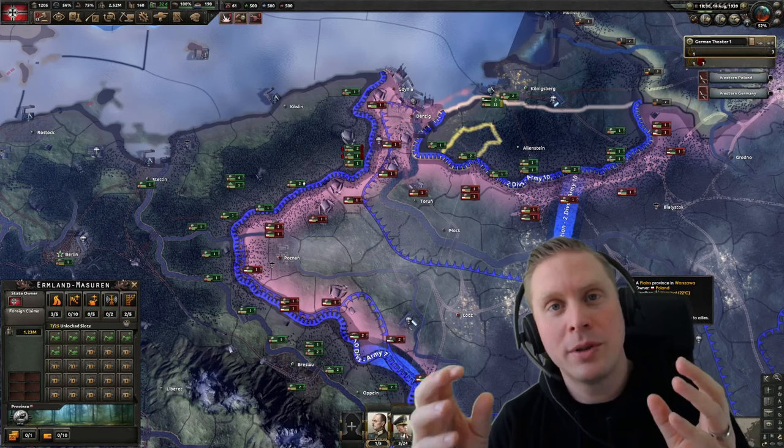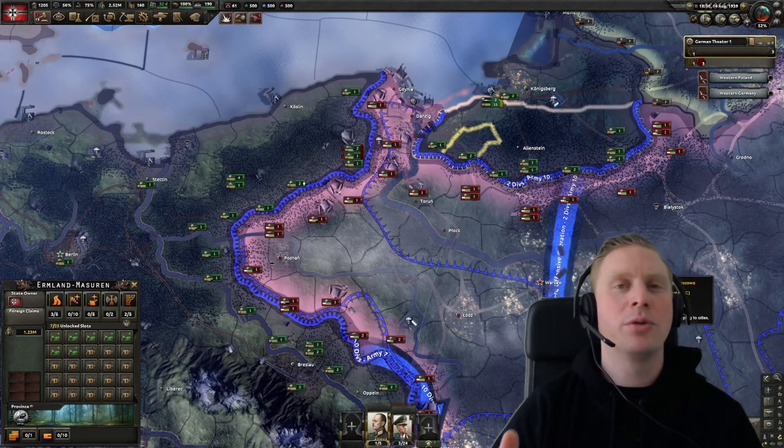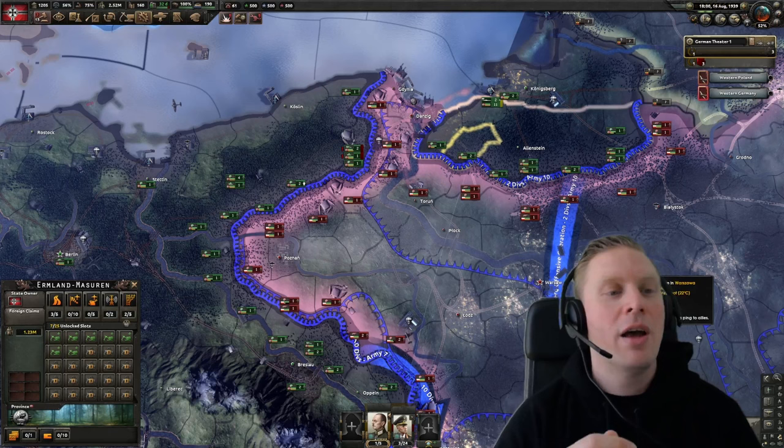Starting with max speed — the base speed in your template — that speed equals the slowest unit in your template. So you can't combine quick tanks with infantry because the infantry will drag the tanks down. But that can be modified by a lot of different things, so if you want a better max speed you can find possibilities in doctrines, MIOs, and theorists.